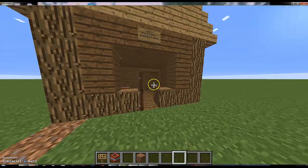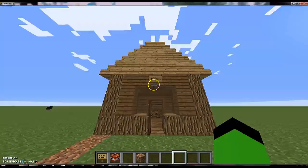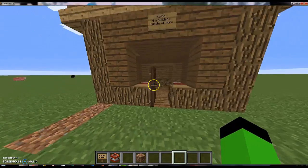Okay, we're back. So we've built the roof here, and it made a sign: Mason the Builder's Humble Home. Well done.